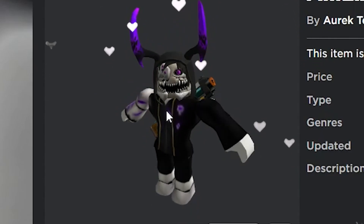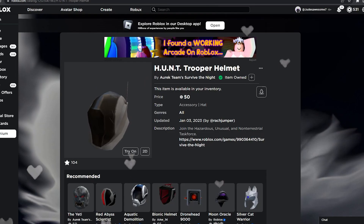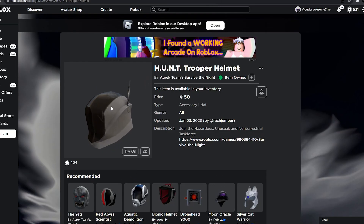Next we have the Hunt Trooper Helmet, which is also part of the Season of the Yeti. It's not in the battle pass but it's like a secret slasher, and this is that slasher's helmet. This is what it looks like on your avatar — pretty nice.